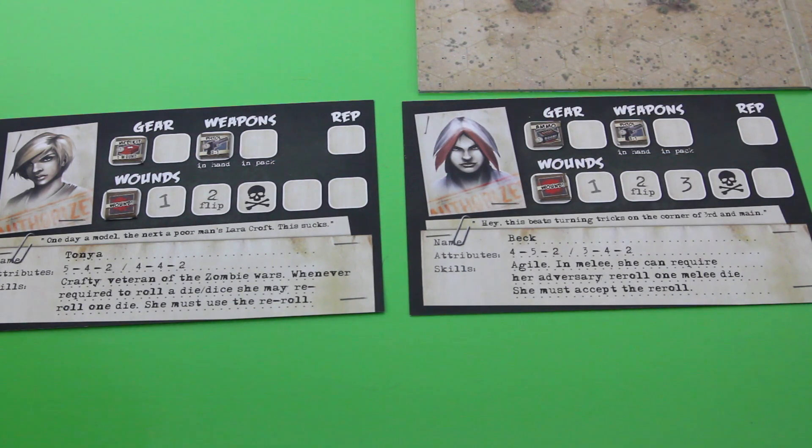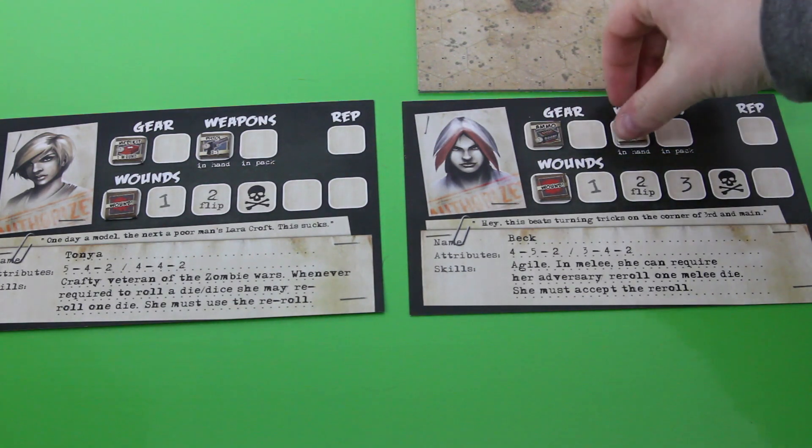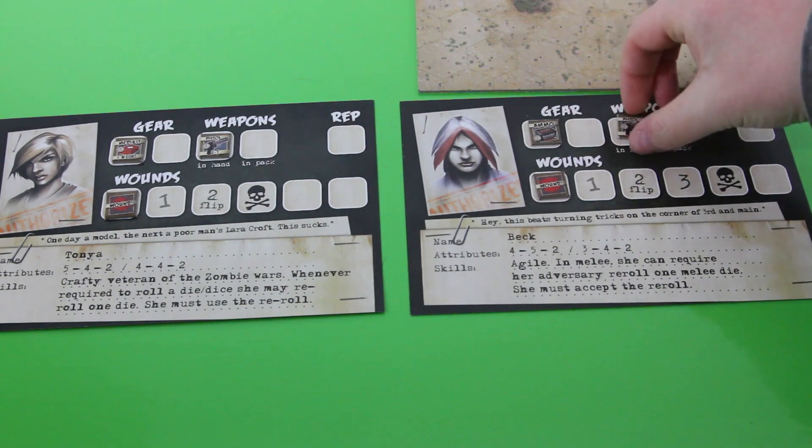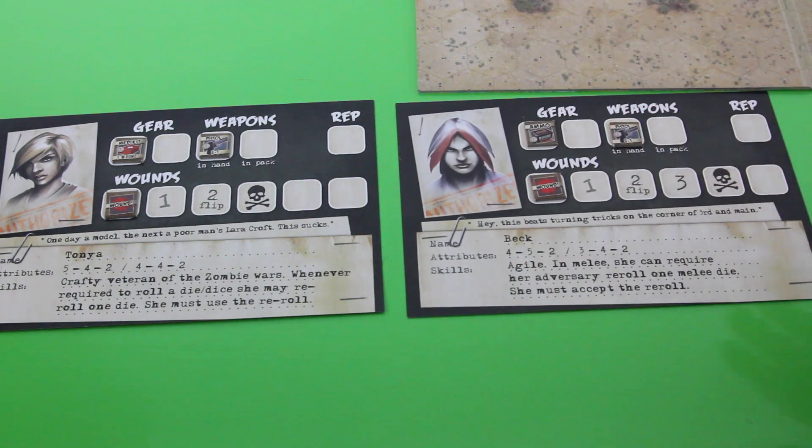To win, Tonya and Back must each find an additional weapon and escape off the edge of the board, or search every building and escape. Both ladies currently carry a 9mm pistol — Tonya has a medkit and Back has a box of ammunition. Those weapons cannot really run out of ammunition permanently; they have an out-of-ammo side, and you can reload as part of your action. You don't need an ammunition box to reload — the box itself just lets you flip directly back to the active side without spending an action.